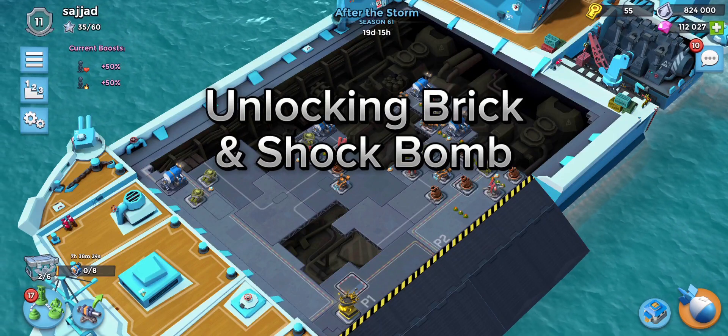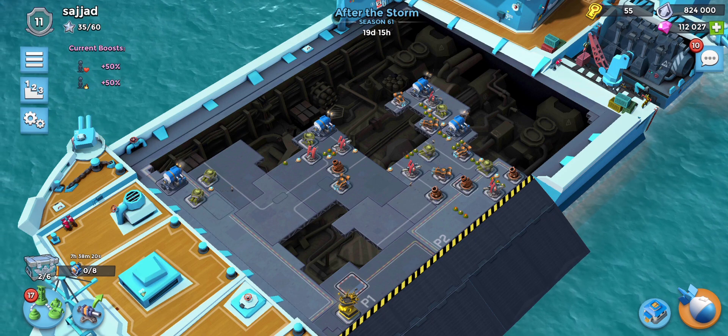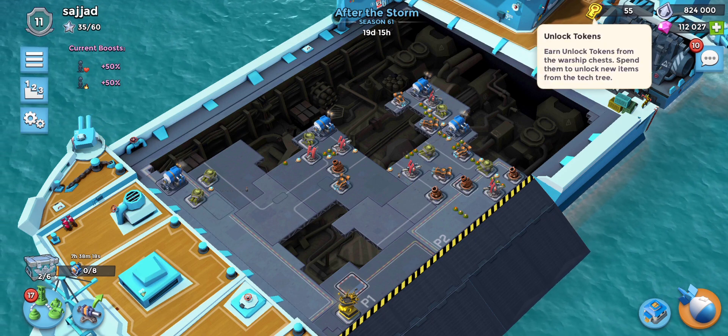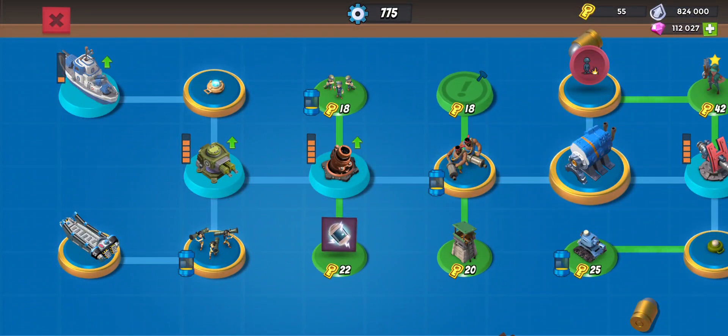Welcome back to a new Boombitch video. This is day two of Warships season 61. We've got 55 keys so we're going to go ahead and unlock Brick. This is our tech tree so far.